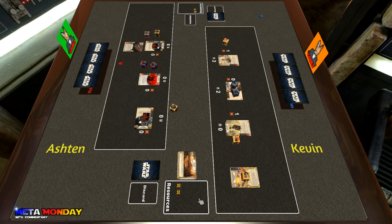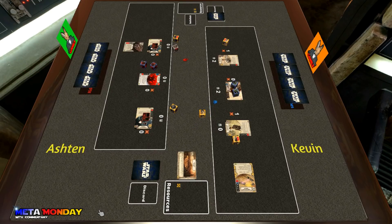Ashton rolls in the commando and decides to keep the Chance Cube on him this time, and it pays off — he gets three resources and a blank on the commando. He has yet to roll in Talzin. Kevin activates Anakin Skywalker's Pod Racer and hits a disrupt.